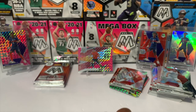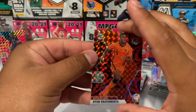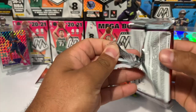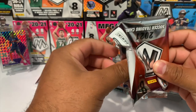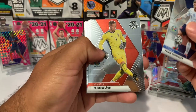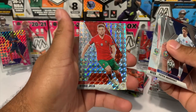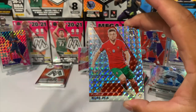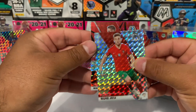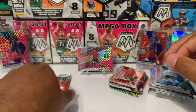Our red reactive is gonna be Ryan Gravenberch from the Netherlands — rookie. Look at that, we managed to pull a numbered card. You know how hard pulling a numbered card from Mosaic is? It ain't easy. We got Patrick rookie from Slovakia, Peter Stefan, Eddie Milson Fernandez, a rookie, and then another Mosaic silver — this time from Portugal: Diogo Jota. And our red reactive is Nikola Vlasic. Incredible — a pink fluorescent numbered to 10.